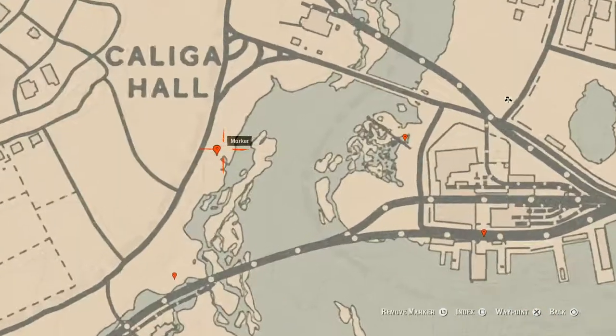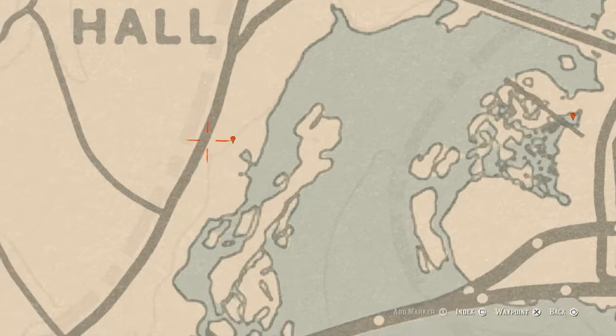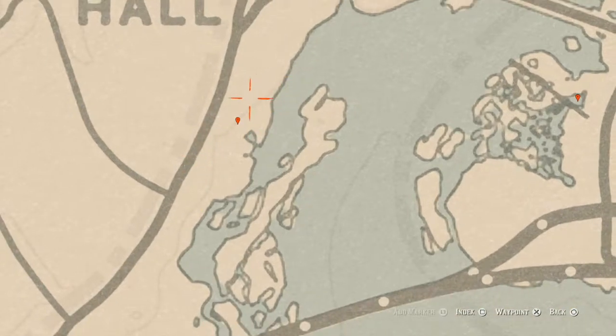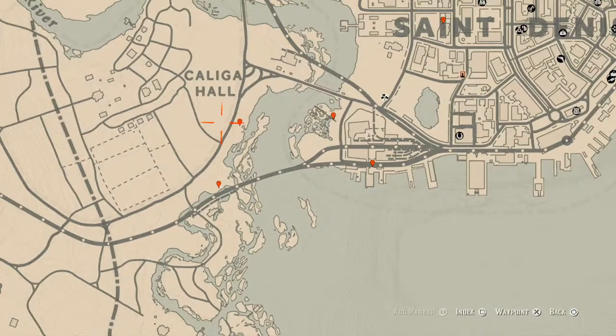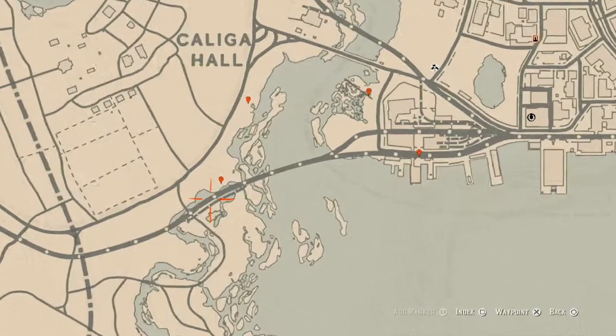The next marker — remember to pay attention to these faint lines on the map. Right here at this location you'll get a bird egg. This bird egg is in the tree; shoot it down with a varmint rifle or a bow using a small game arrow. This bird egg is a Spoonbill egg — S-P-O-O-N-B-I-L-L. Do not shoot it with a regular arrow or an explosive arrow — use a small game arrow or just a varmint rifle.